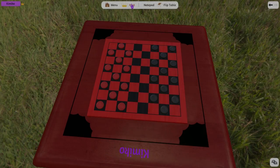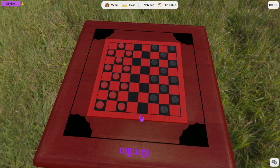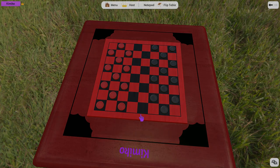In the host options, the host can enable and disable many things to make their experience an even better one. Most importantly, flipping the table, locking, and scaling objects, and many other things can be disabled so only the host can use them. Be sure to check your options when you're starting a server to customize it to the way you want.